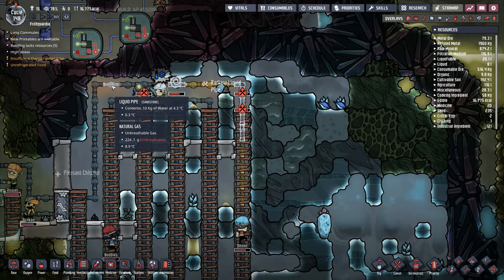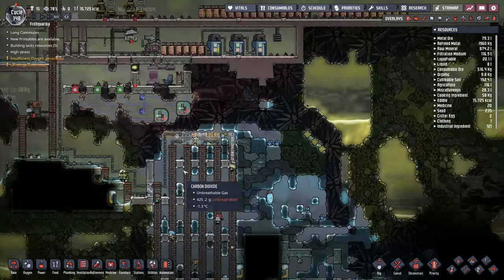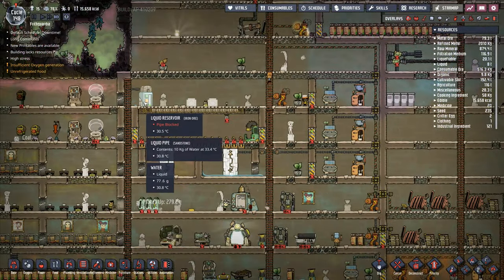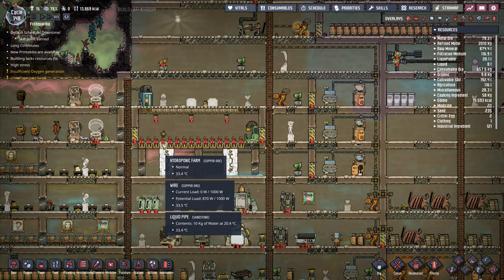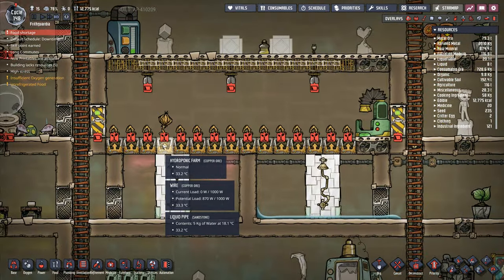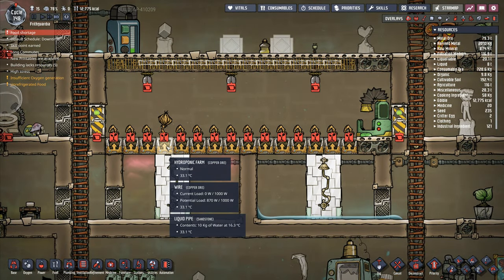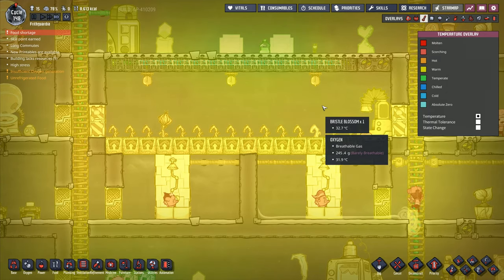The water is at 3.7 degrees there - at least it's warmed up a little tiny bit. That's because it's flowing into here - so it's flowing through there. Contents are at 20 degrees, which means in theory the hydroponic farm ought to be lowering in temperature.